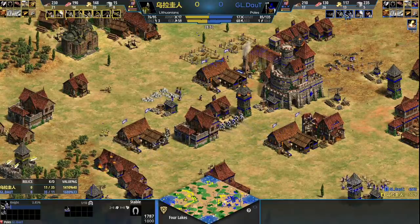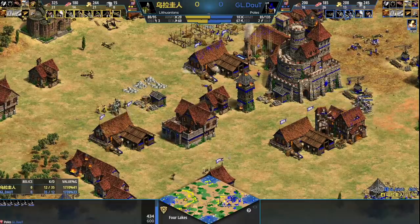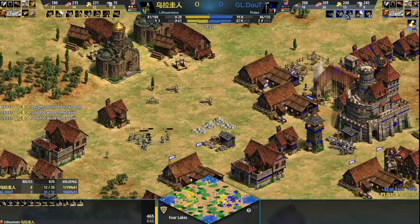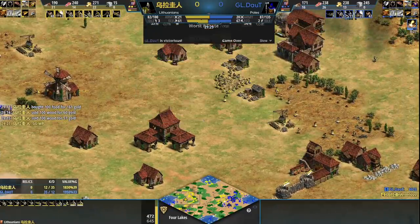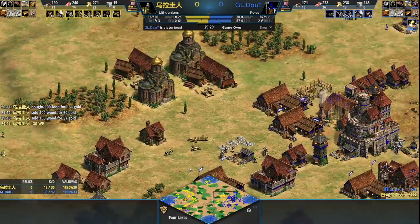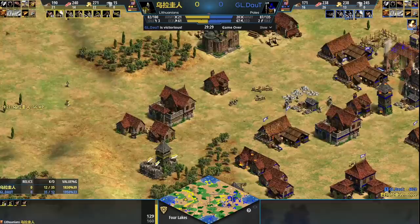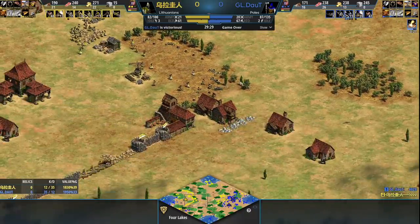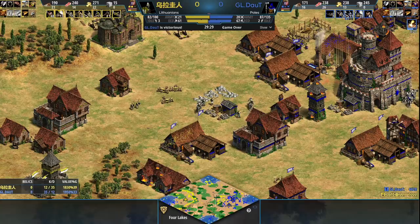Look at the queue for him - eight knights queued, more stables coming out. He knows what this type of play means for Yellow. He knows based on the score that Yellow probably does not have the best economy. Yellow has 14 on food - you might think, why doesn't he just buy some stone, add some town centers, and try to boom? But even though the population is really close, you trying to boom at this point and invest resources back home when you have five really expensive, really important forward buildings and nothing at home - you're kind of in this mode where it's invest everything forward or die, and he decides to call the GG.